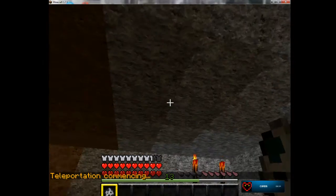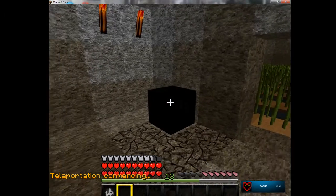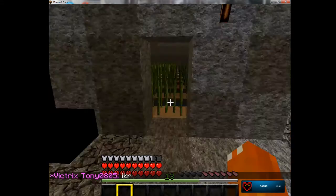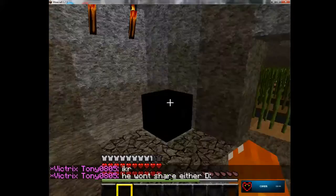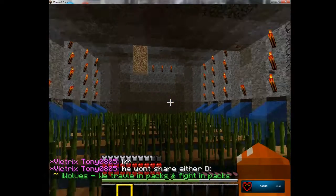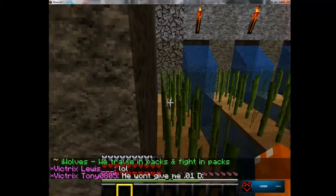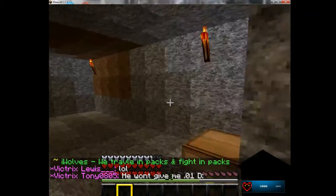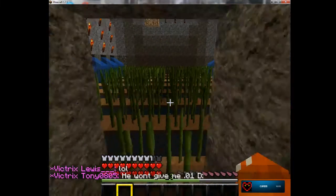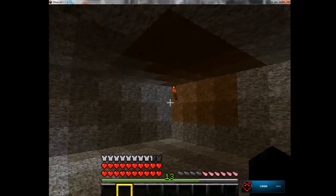This will be the skeleton spawner room. I'm going to place this in a chest right here so I don't accidentally place it. This is my reform area — I've extended it a bit farther out. The only way to get in here is to teleport because I closed off the doors that led here, but anyways, this will be the spawn room.